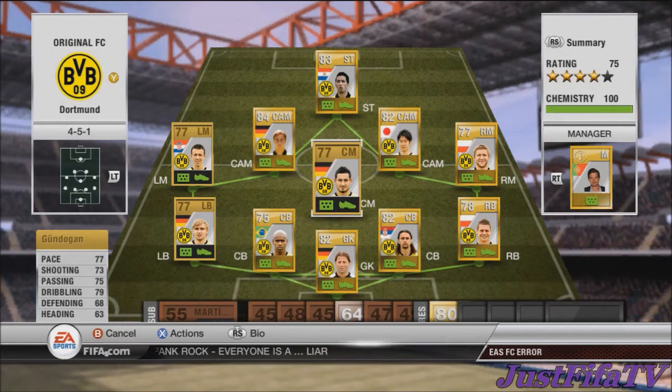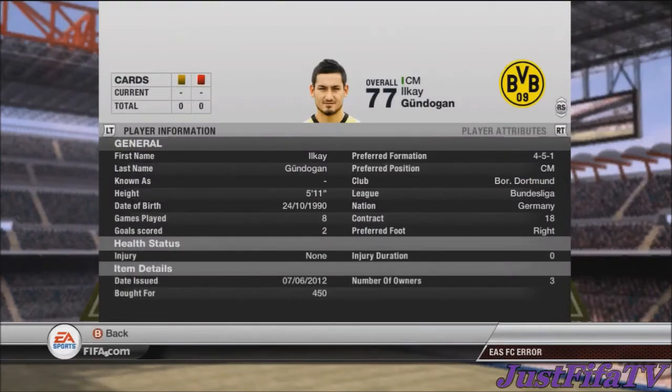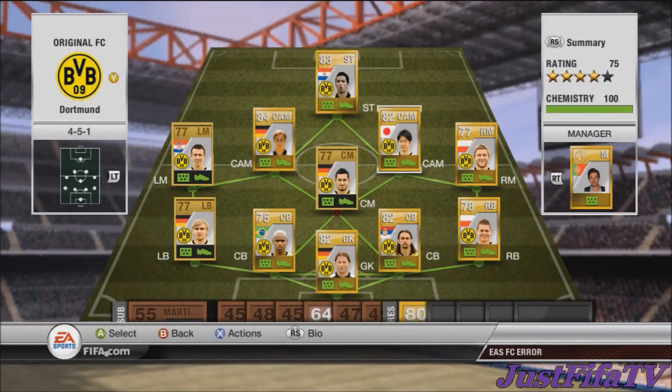In central midfield we have Gündogan. You can also get Bender but he costs more so I didn't want to buy him. Gündogan has 77 pace, 73 shooting, 75 passing, 79 dribbling — he's decent, his shot is quite good. He cost me 450 coins, which is absolutely fantastic. This squad is really cheap and worth getting.